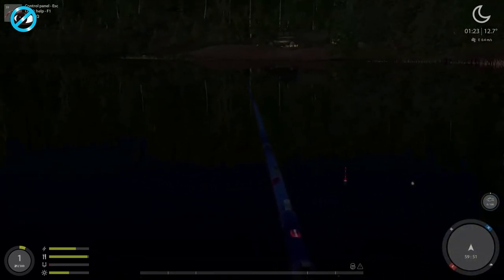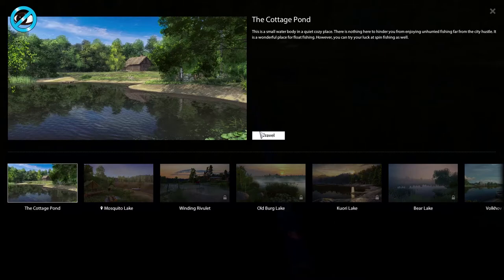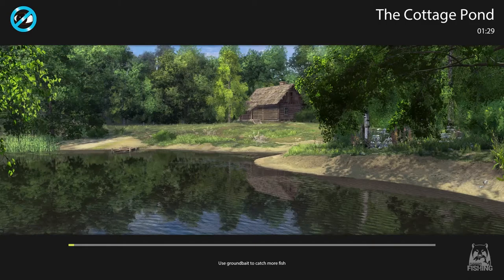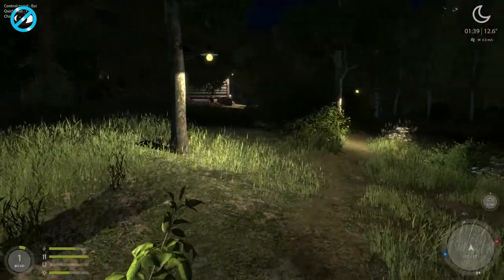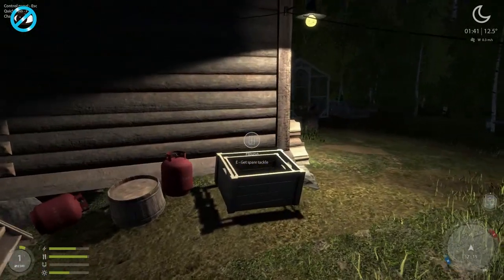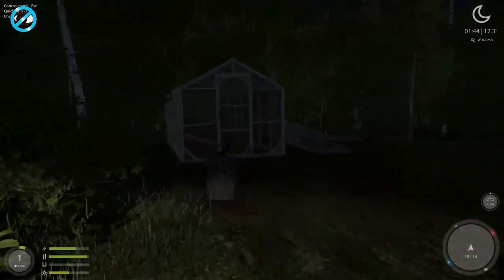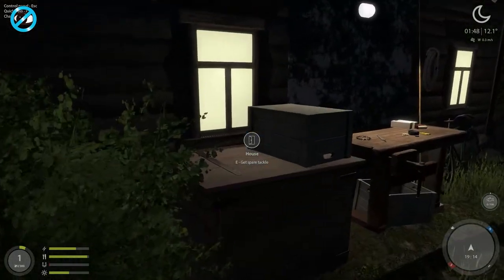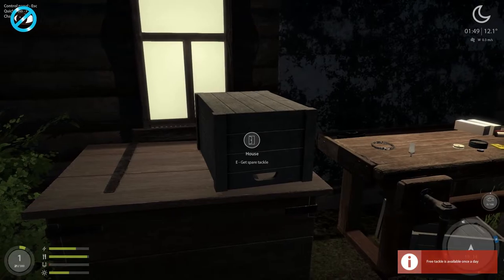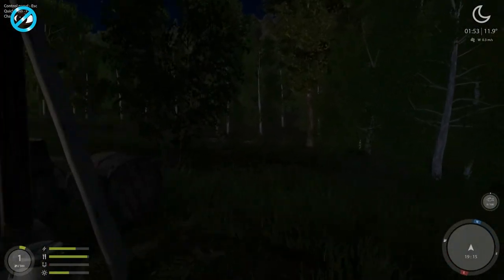Going back to Cottage Pond to see if we have more luck there. Exploring a little — going to the cottage since this is Cottage Bar. Got spare tackle — succeeded. There's a greenhouse and a workbench for crafting. You get free tackle available once a day and recipes for crafting — that's interesting, I wonder what you can craft.